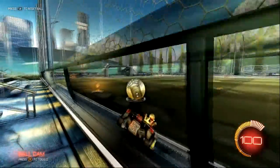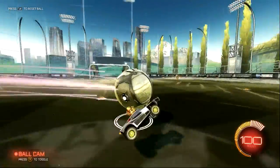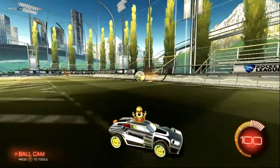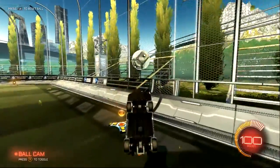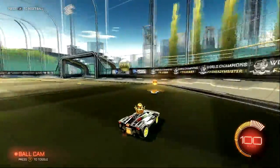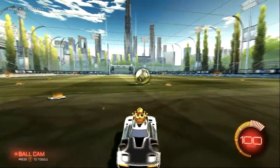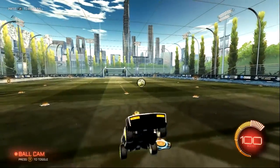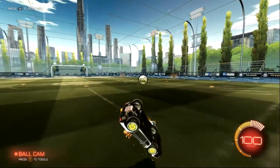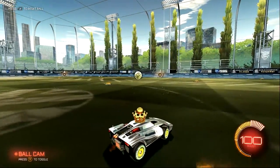So let's say you're facing the opposite direction the ball's going and it rolls up the wall. You're going to be facing backwards, you're going to jump, flip, and dodge forward, and you can clear the ball pretty well. It's a really good way to surprise your opponents — when you're on defense and driving backwards, not a lot of people expect you to flip back at the ball, but it's really useful.